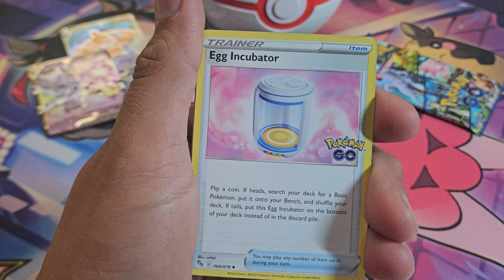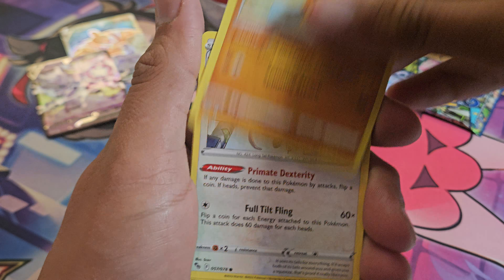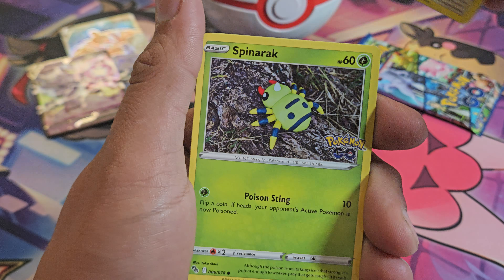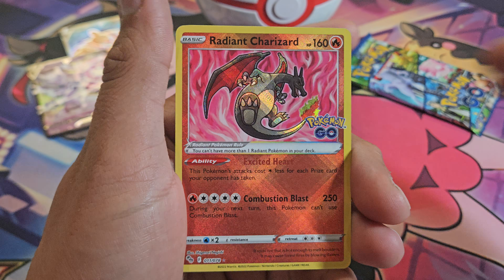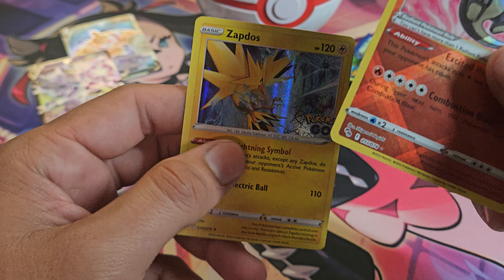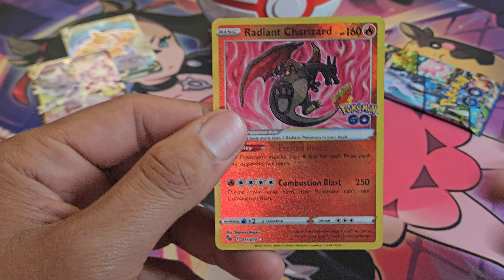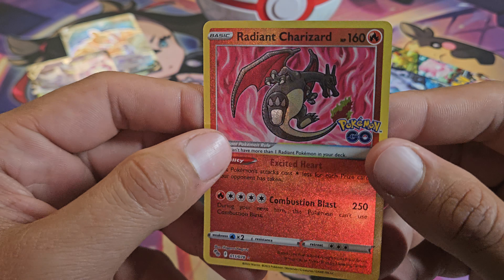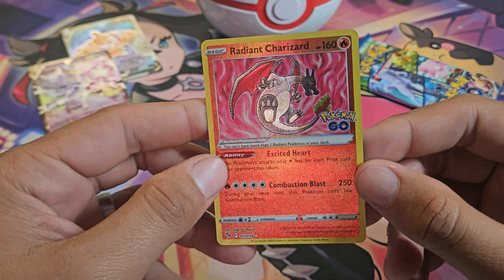Got Aeridos, Solrock, Ambipom, Slowpoke, Larvitar, Aipom, Spinarak, and Radiant Charizard. Nice one — I already have it though. I was really hoping for the Blastoise.